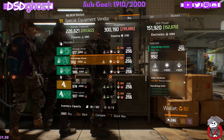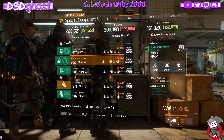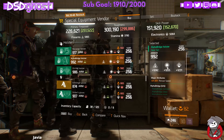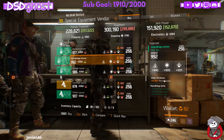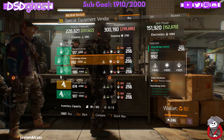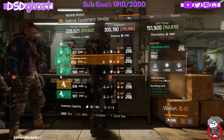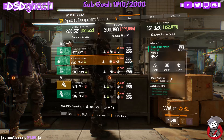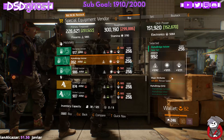Also in the special equipment vendor in the base of operations, we have an Alpha Bridge holster. Everything's rolled in the 1200s. The stamina's kind of low, but the armor is high, and you have reload speed on here. Personally, I'd roll that off and put some skill haste on here. If not, you can keep the reload speed and roll stamina to be higher. This is also in the special equipment vendor in the base of operations.